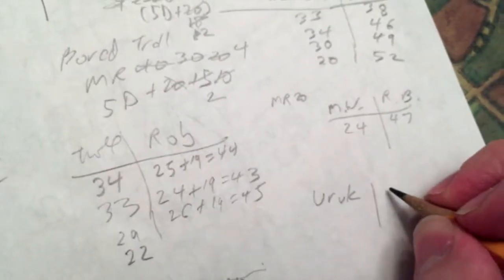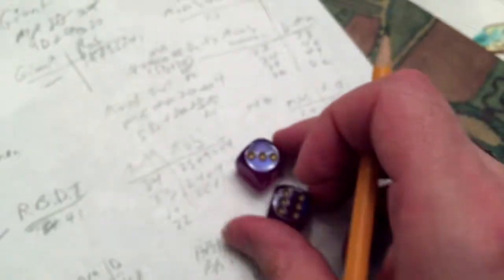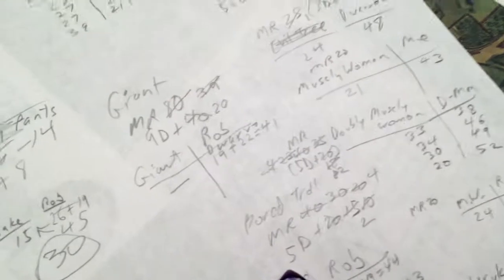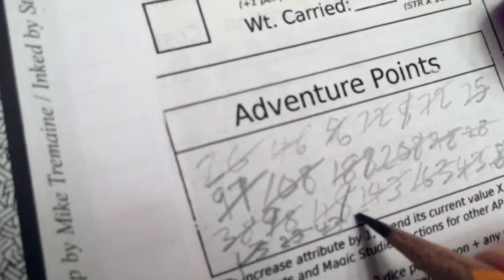It's an Orc — revised to Uruk in Deluxe Tunnels and Trolls but this one kept his name — MR16. We'll call him an Orc. You got hit by spite, but you should be healed after getting home. Total: 45 versus his 17, so 28 damage — easily enough to kill him. 16 adventure points. We're wrapping it up here — already 28 minutes in. Amazing how fast the time flies.